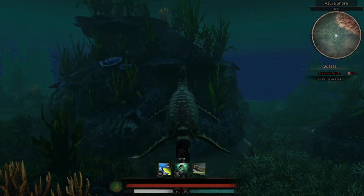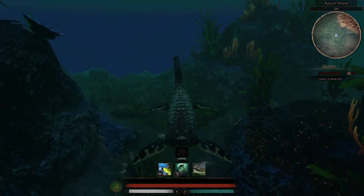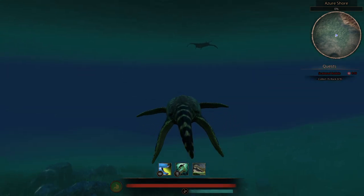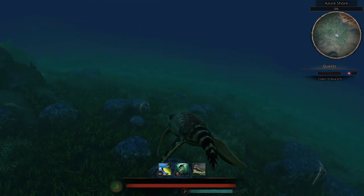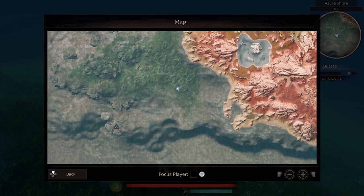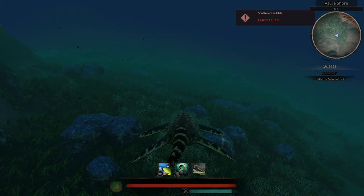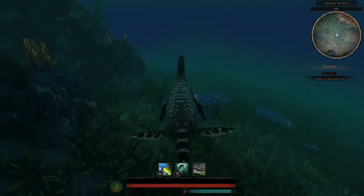In the daytime this area is just beautiful - you've got all these little reef outcrops and it's really nice swimming around. There's usually some food around here as well - got a manta ray if we were so inclined. This is a really great area to hang out in. I usually use the home cave down the bottom here and as soon as you come out you've got Azure Shore right there to do quick questing for easy points.